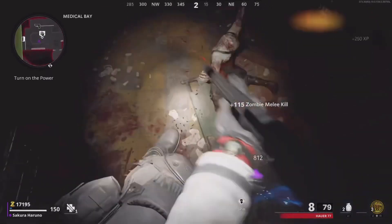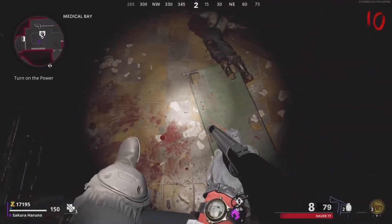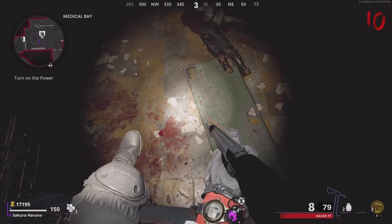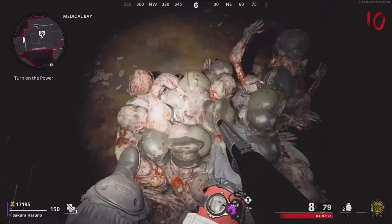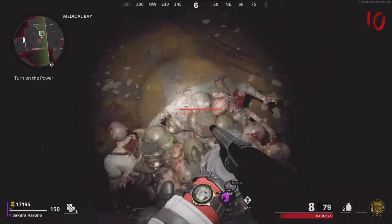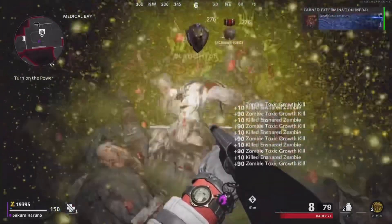Basically what's gonna happen is all the zombies are gonna pile up underneath you, so you just end up ending the round. Then go to round 10 and you're gonna want to have all the zombies pile up underneath you into a horde. Once you mostly see all the zombies in the map pile up underneath you, back up and walk — then project the Toxic Growth.